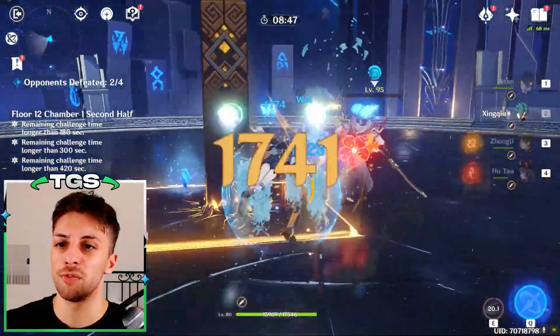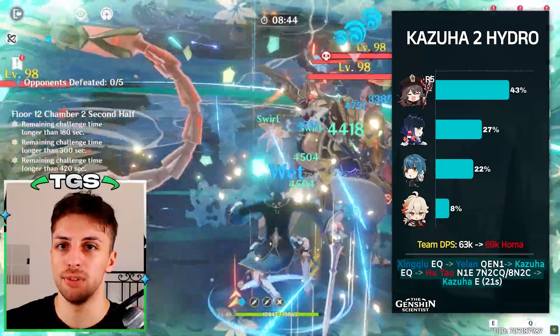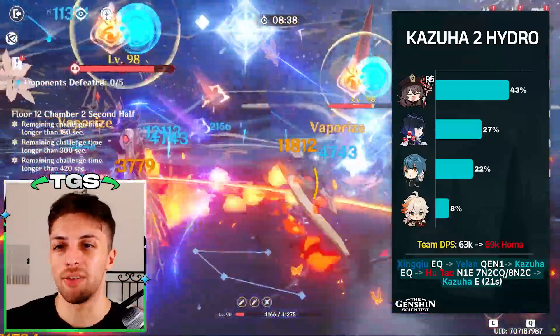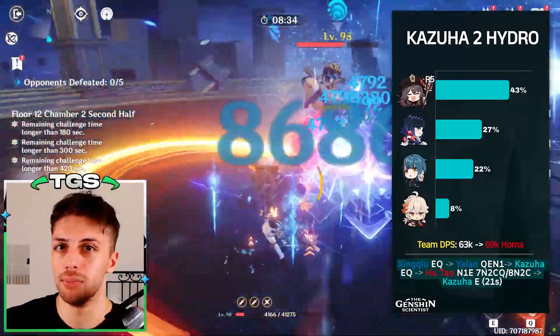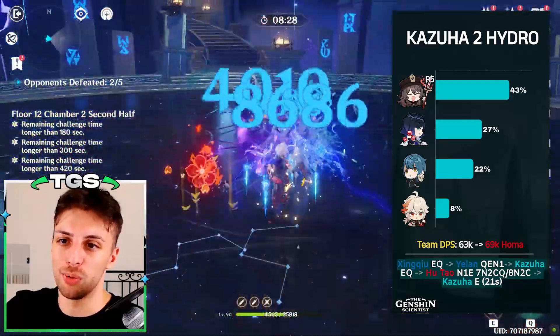Generally the variant I like the most is with both Xingqiu and Yelan and then Kazuha, because Kazuha makes the team's AoE output more meaningful, and since the team is already pretty great in single target, more AoE is most of the time more needed. It really feels like the easiest team to play with Kazuha, which is weird for Hu Tao, because you just have much more guaranteed damage.